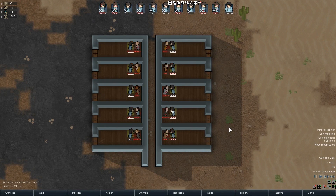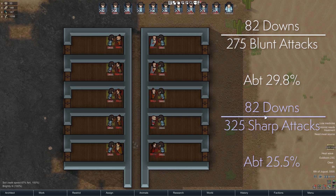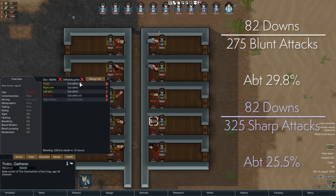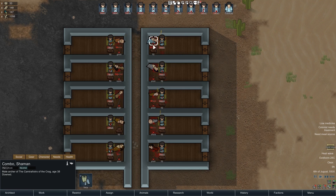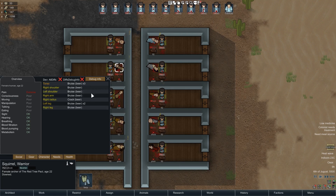While I was running the tournament, I was also keeping track of how many of the different tribals were downed versus how many were outright killed. Out of 275 blunt attacks, 82 were downed instead of killed — about 30%. Whereas out of 325 sharp attacks, only 82 were downed — a little lower at about 25.5%. It doesn't seem likely that there's a hard-coded chance to down. Rather, if you're cutting, whoever you down is more likely to bleed, and so there's a better chance that once they're down, they'll bleed out before they can be recorded as downed.